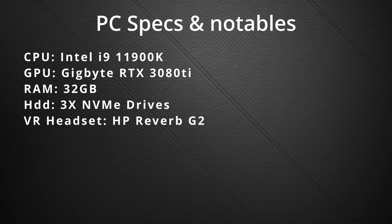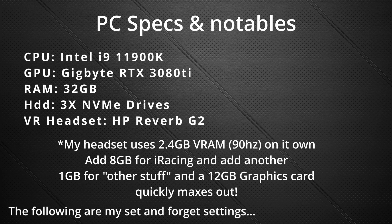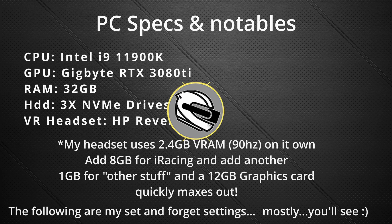I figured I'd list the specs of my PC here so you can use that as a reference for your own machine, and then you can decide whether you want to step up or step down some of the settings I've listed. It's also worth noting that I do both sprint racing and endurance racing, especially multi-class, so I'm always looking for settings I can keep consistent across the board with minimal changes between the different types.